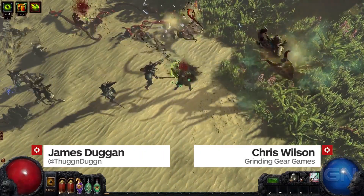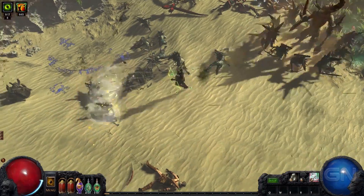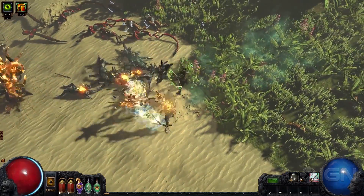What's up everybody? James Duggan here with Chris Wilson of Grinding Gear Games, and we are checking out Path of Exile, specifically the new expansion patch. What do you want to call it? Atlas of Worlds.